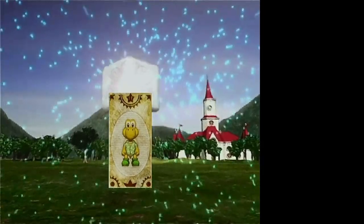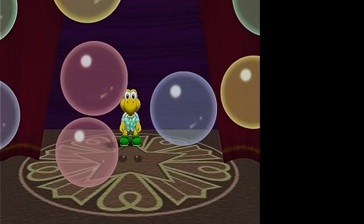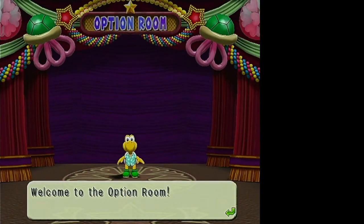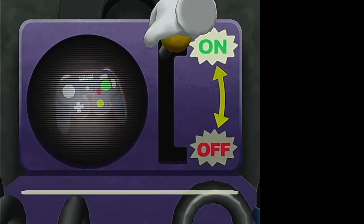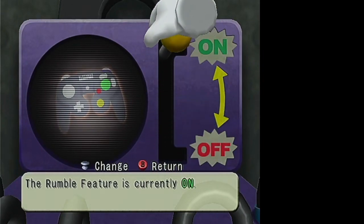Let's look at the options room. It's a room in the hub that you can see, run by Koopa. Here you get your rumble setting — you can turn it from on to off to make the controller rumble or not.